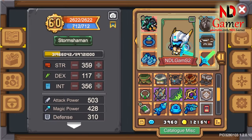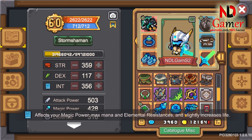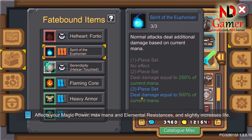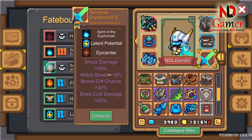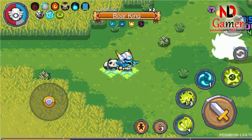I think the way to build this weapon set is to focus on INT. It not only increases spell damage, but also health, resistance, and mana, all of which are very useful in battle. With Zenotype's fate bound, increasing INT will significantly boost your damage output. Additionally, building attack speed would be beneficial to fully utilize this fate bound.